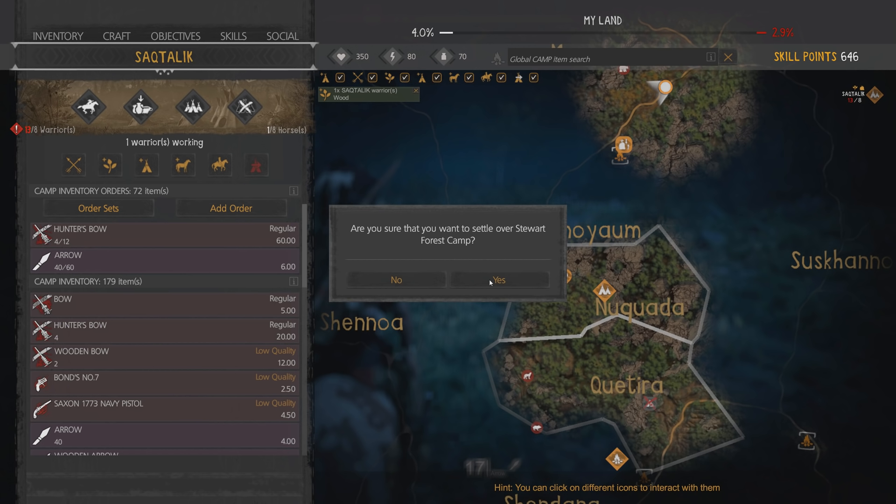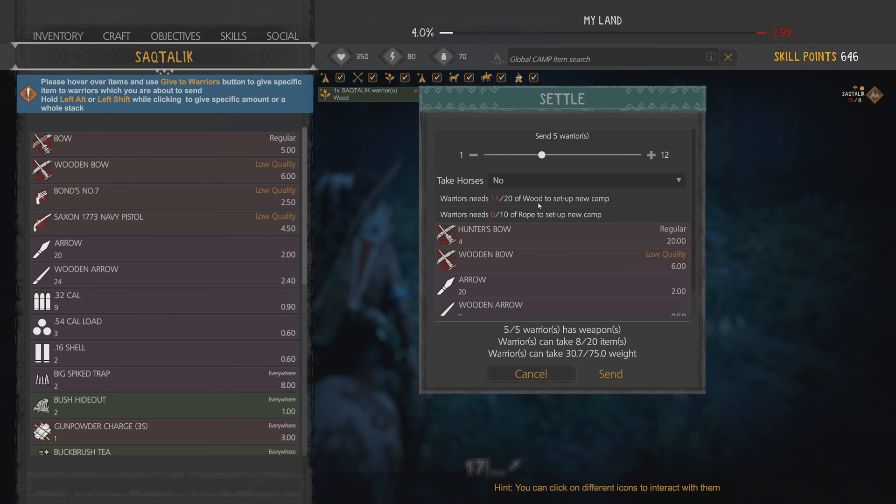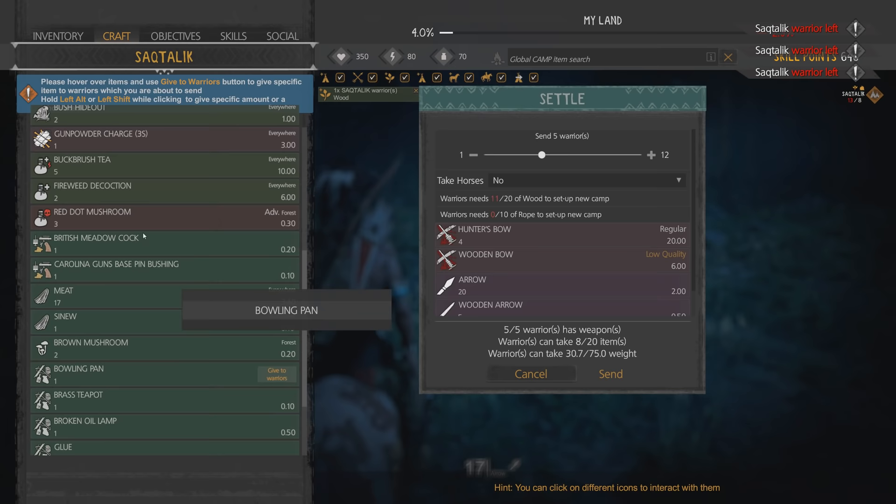Let's have them set up right there. Are you sure you want to settle a forest camp? Yeah, that was a good spot I think. It's right up in the rocks there. Send 4 warriors... we have 12, let's send 5. Take horses - equip group, they have weapons. No horses needed right now. They need 11 of 20 wood to set up camp, and 0 of 10 rope.